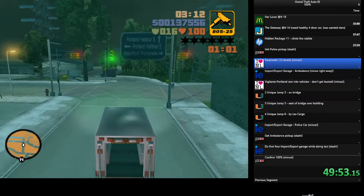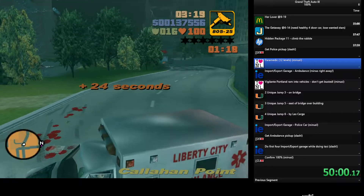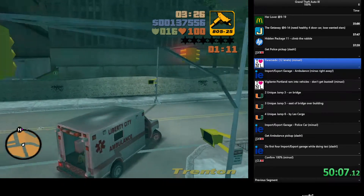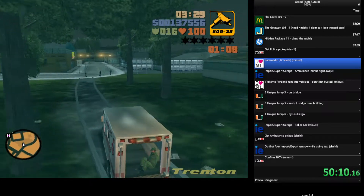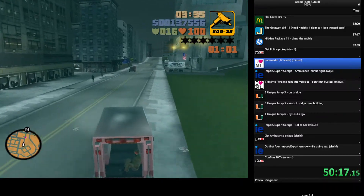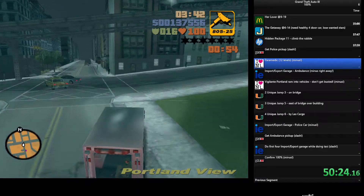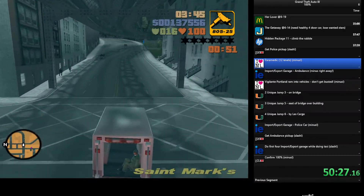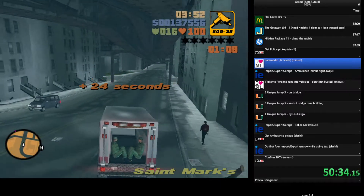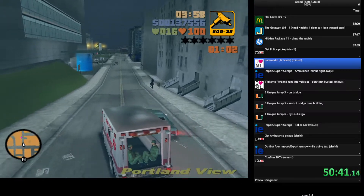Super important — do not get very close to these passengers when you pick them up. Let them do a little walking to get to you. If you get too close and slide into them you fail and start over. Even though it's slightly faster to get closer, let them walk to you to reduce the chance of squishing them. Here you can see I'm way far away — we'll waste two seconds letting them run out to us rather than fail.